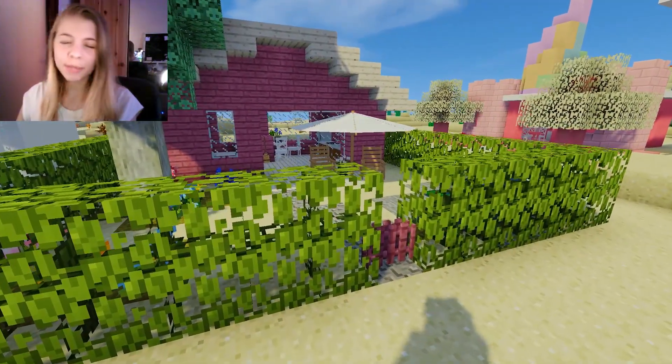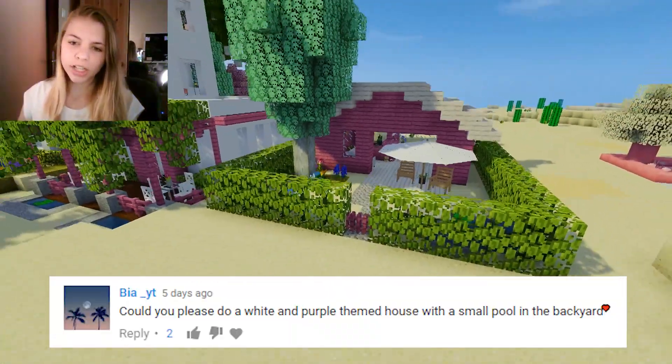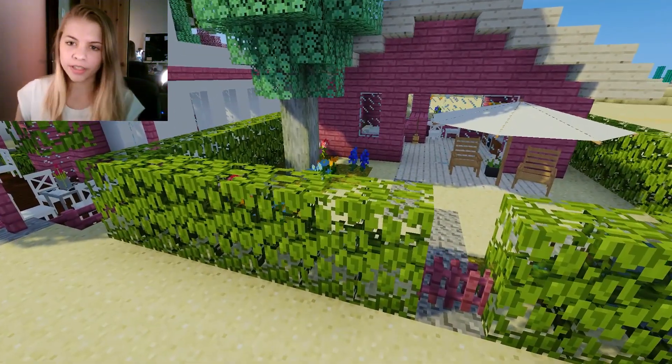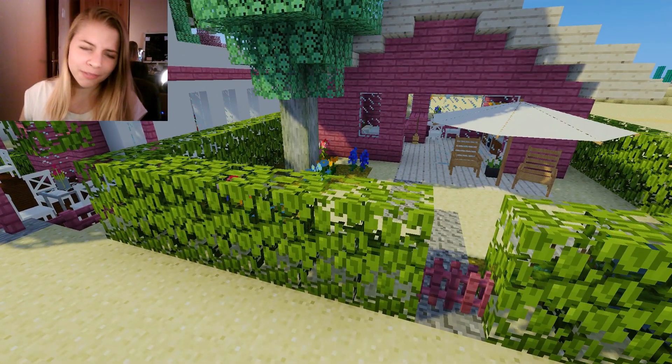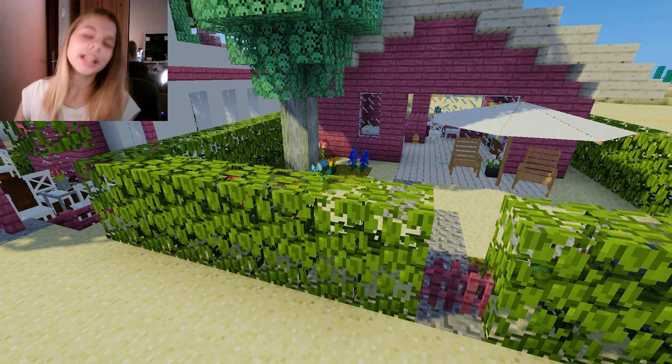I asked you guys for some suggestions for what we should build in this episode, and I decided to go with the purple and white house with a pool in the backyard. I know it's kind of generic, but I'm gonna make it fun — hopefully. I should not promise that, but maybe.